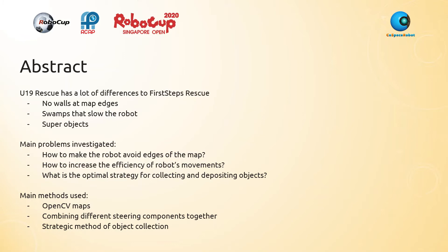I would like to introduce my strategy with these three questions that I considered. Firstly, how do you make the robot avoid the edges of the map, considering there are no walls for it to detect? Secondly, how do you increase the efficiency of the robot's movements? And lastly, what is the optimum strategy for collecting and depositing objects?